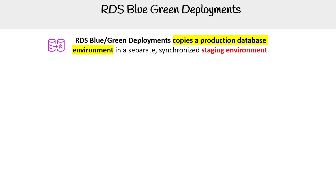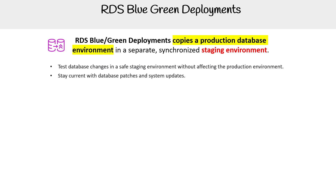RDS Blue/Green deployment copies a production database environment into a separate synchronized staging environment, so you can test database changes in a safe environment without affecting production. This lets you stay current with database patches and system updates, and implement and test newer database features.